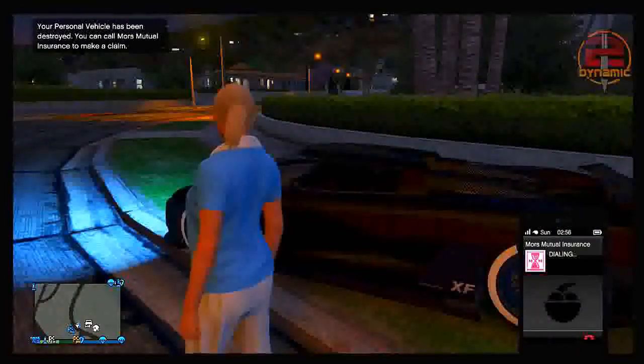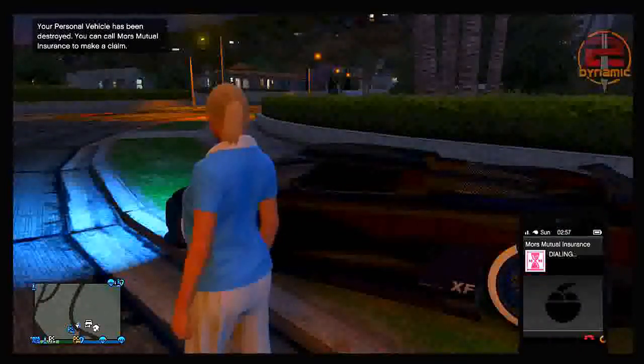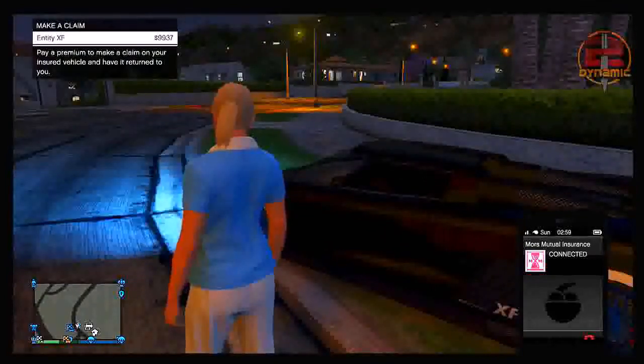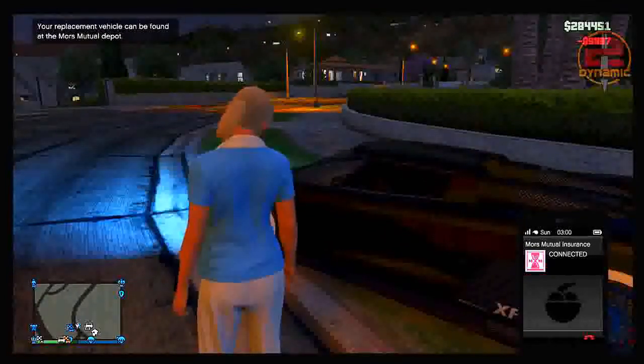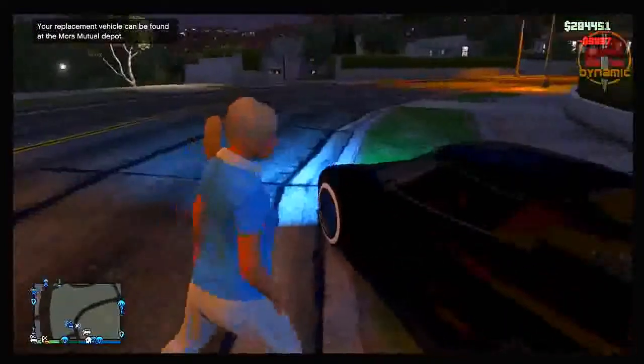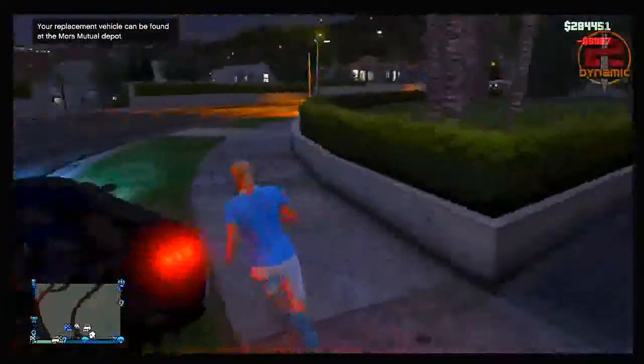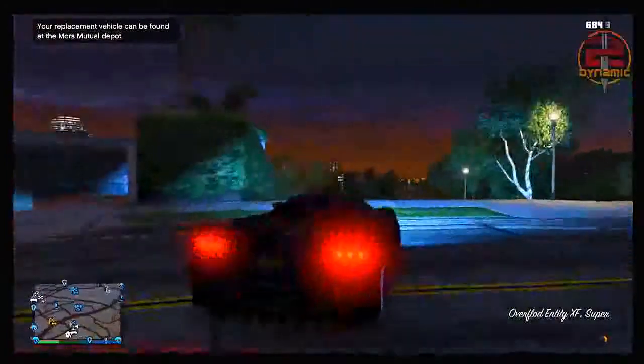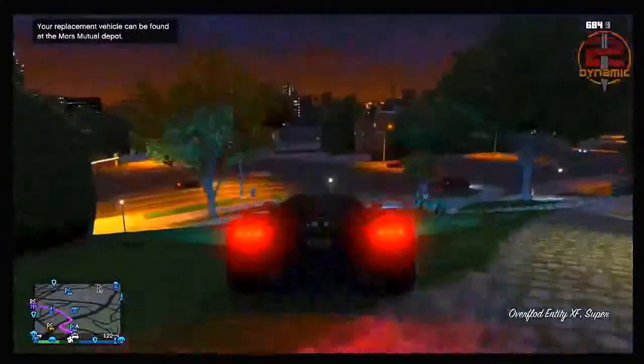At this point, all you want to do is ring up Mors Mutual Insurance and make a claim on the vehicle that has been destroyed. As you can see, there is now an Entity in Mors Mutual Insurance. From there, have your friend drive you over to Mors Mutual Insurance to pick up the duplicated vehicle.